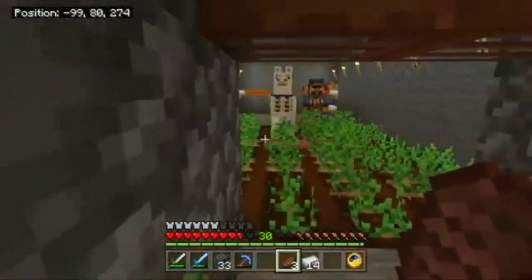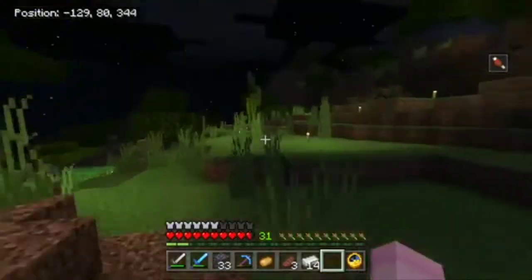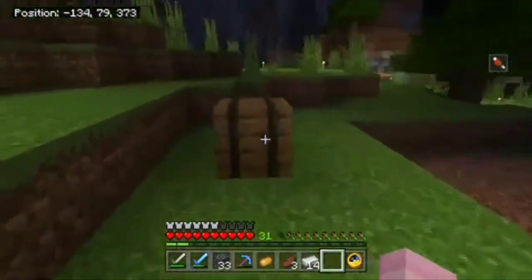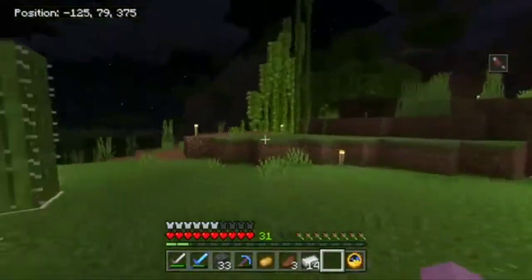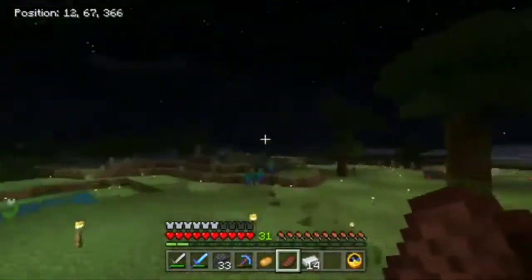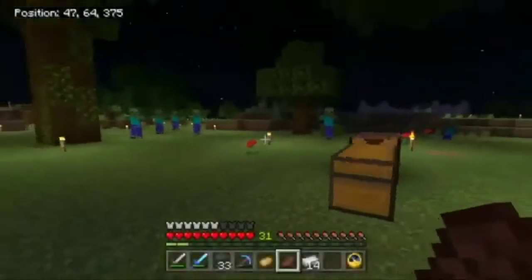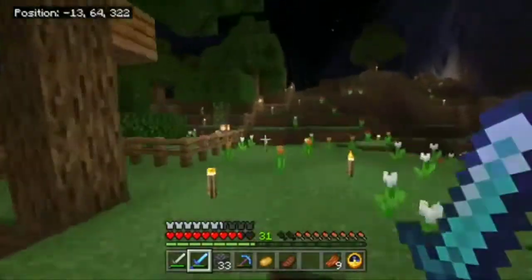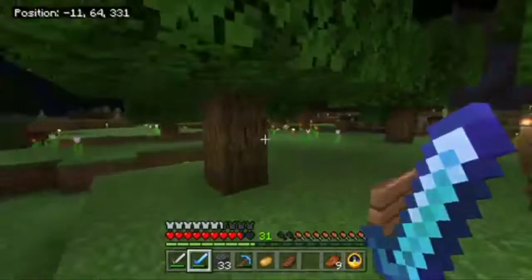Over here we see CG's base, and it looks like CG moved somewhere — well, this is very peculiar. And this is Crash's base. It's not really finished at all. I think he started something and then... there's a lot of zombies here. Everything's going great. Pretty sure someone killed all of the bees in this hive, unfortunately. Don't know who that someone is.